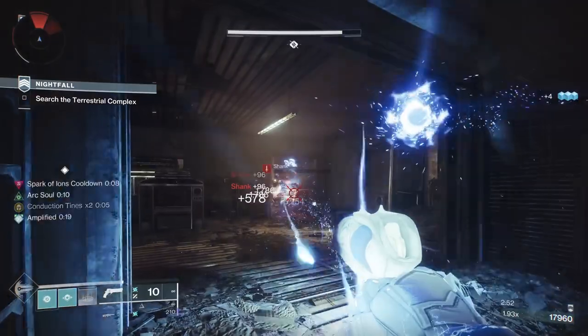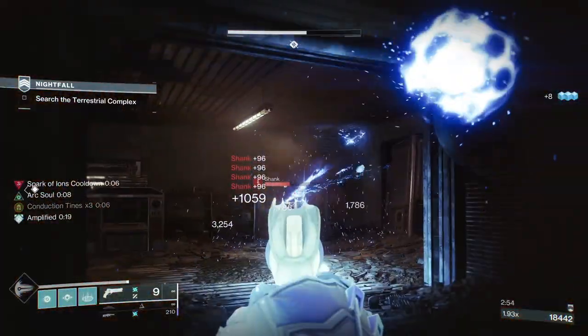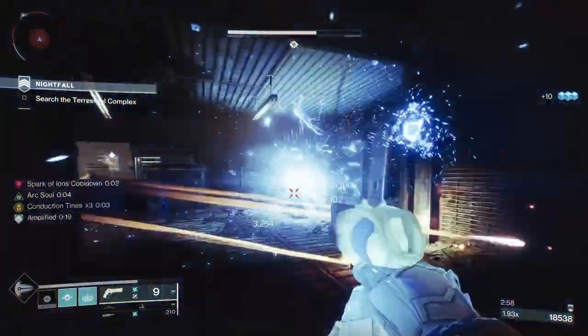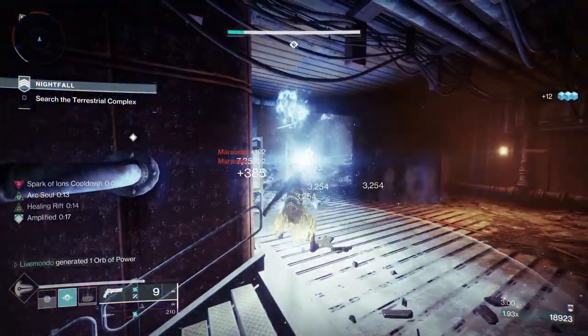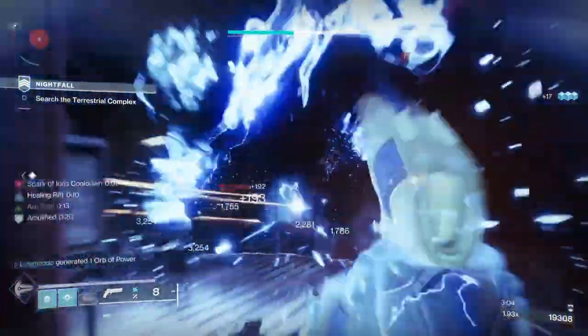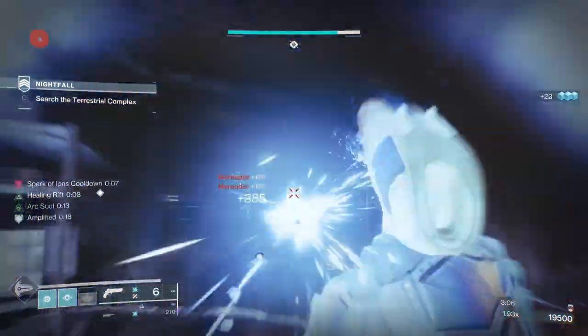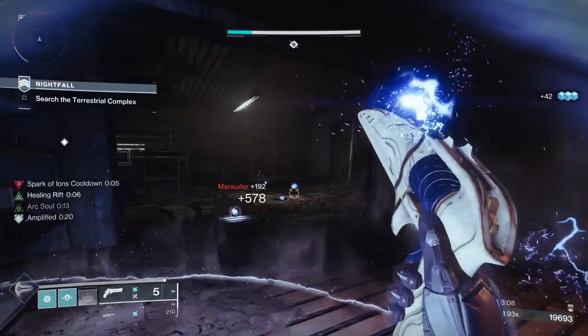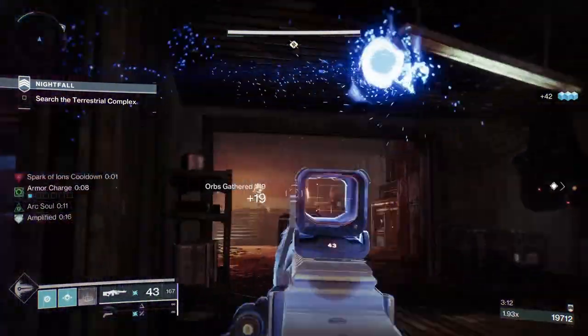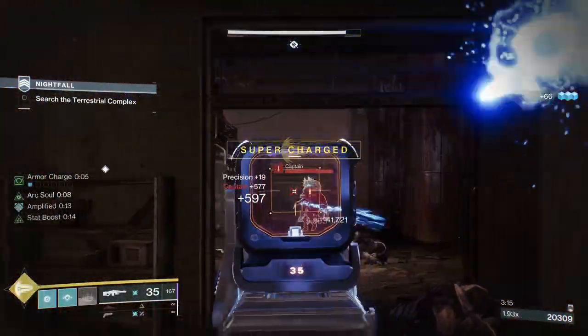Another fun point: we have the little arc buddy. Any kills, or anybody he marks — even if you get the final kill but he marks them with arc damage — he'll apply jolt and I will get ability energy for any of those adds. Even if I kill them with a weapon, I'll get a certain amount of my abilities back.